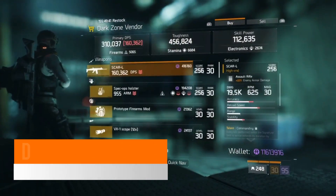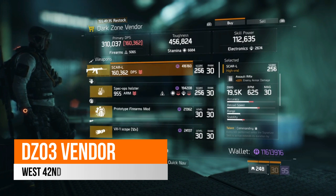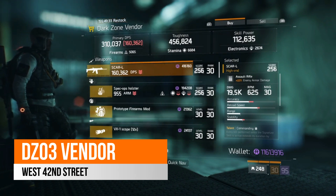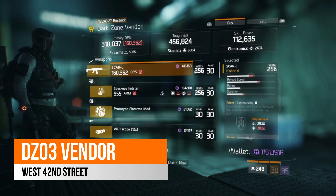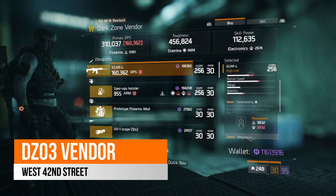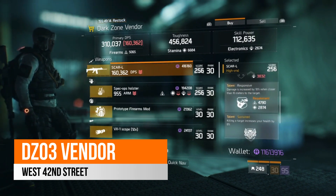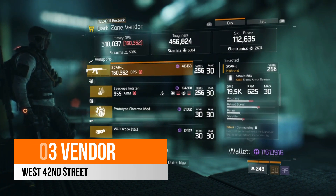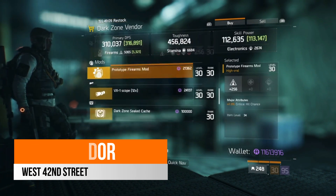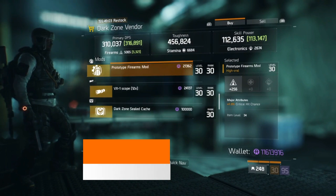In West 42nd Street, which is your DC3 vendor, this week there is a SCAR-L assault rifle with 22% enemy armor damage — so it's almost at the cap for enemy armor damage — and 19.5k base damage based off 5,000 firearms. It does come with Commanding, Responsive, and Sustained. Not the best in terms of the talents — you'd probably want to roll away Commanding due to the high electronics requirement — but it has Responsive and Sustained. So if you're looking for an assault rifle, it's not the best out there but not too bad either. There is also a prototype firearms mod with 256 firearms and 1% critical hit chance.